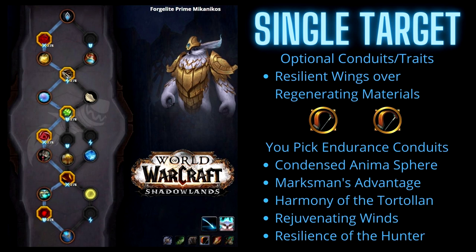From here you'll pick an Endurance Conduit. There are five different ones for Marksman Hunters: Condensed Animosphere, Marksman's Advantage, Harmony of the Tortolan, Rejuvenating Wings, or Resilience of the Hunter. I prefer Resilience, Harmony, and Condensed, but that's really my choice. Then you'll pick Sharpshooter's Focus as a Potency Conduit and Soul Steel Clamps. For Single Target, pick Powerful Precision to increase the damage of your precise shots, then Soul Glow Spectrometer for a percentage damage increase every three seconds, followed by your last Endurance Conduit and the Effusive Anima Accelerator.